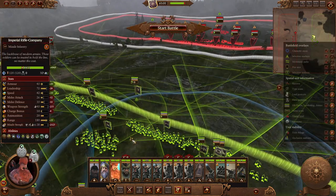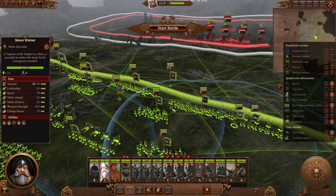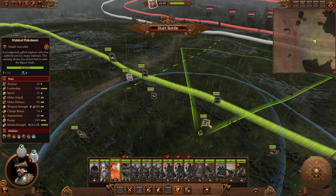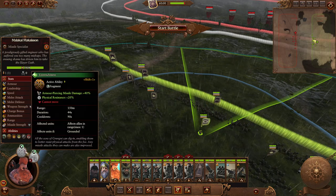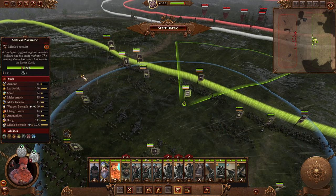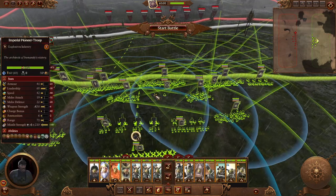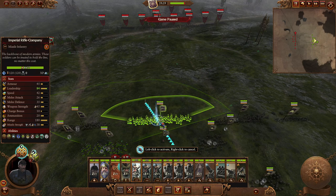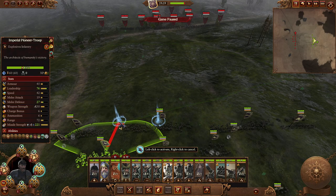Malakai will be useful because he has Restock, so I can give ammunition back to my artillery. He also has Entrenchment which increases the physical resistance of units. He'll also get other skills that engineers get, like increasing the accuracy of units around him - not something we can usually get access to. Hooray - separate mods making things even more overpowered.